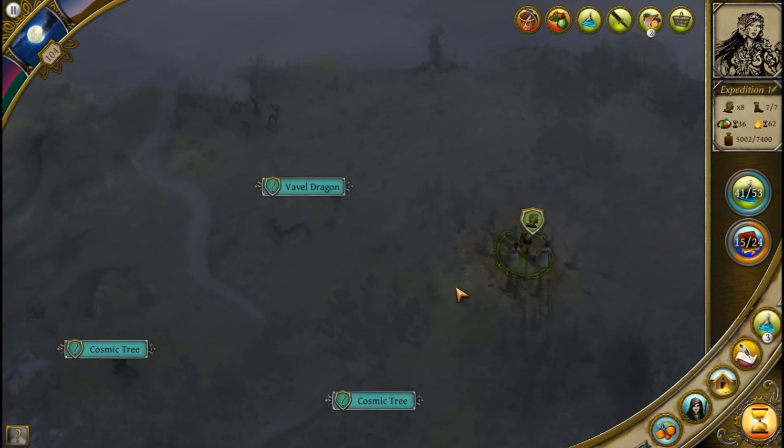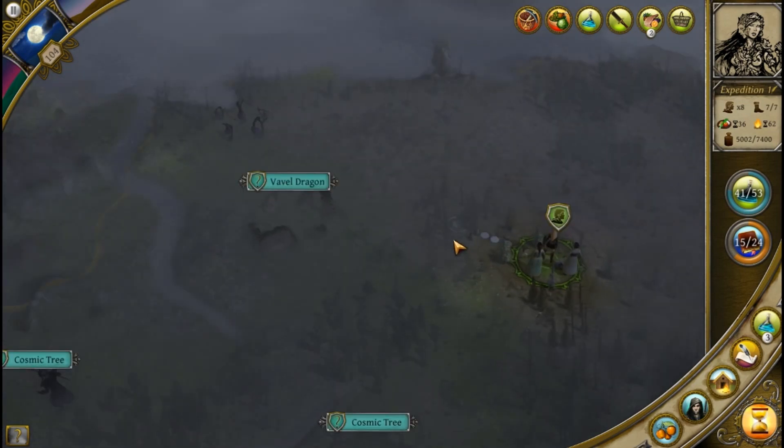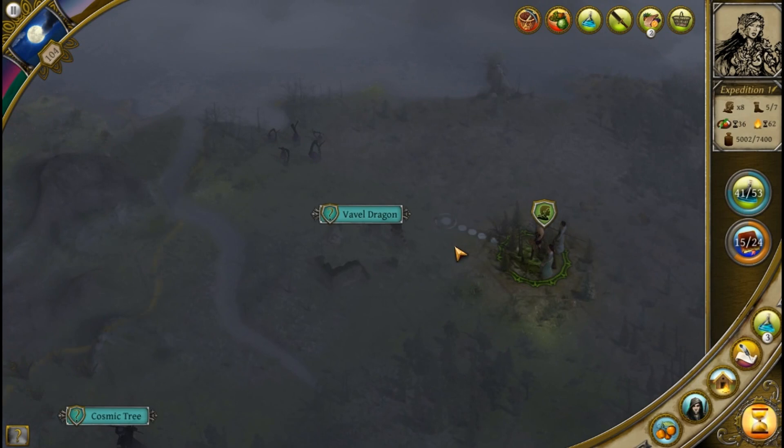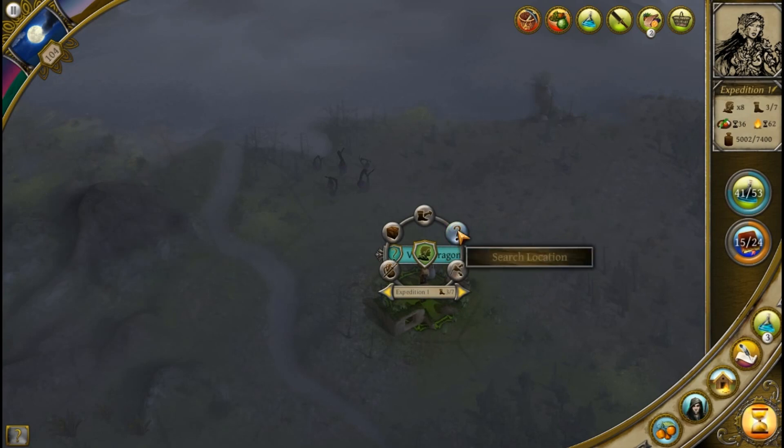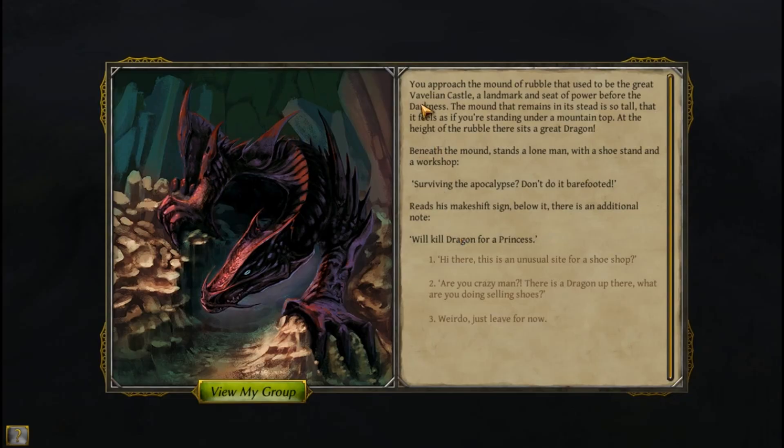We've got some stuff queued up. Moving forwards into the Vile Dragon's den — you approach the mound of rubble that used to be the great Vervelian Castle, a landmark and seat of power before the darkness. The mound is so tall it feels like standing under a mountaintop. At the height of the rubble sits a great dragon, and below stands a lone man with a shoe stand and a workshop. His makeshift sign reads: 'Surviving the apocalypse — don't do it barefooted,' with an additional note: 'Will kill dragon for a princess.'